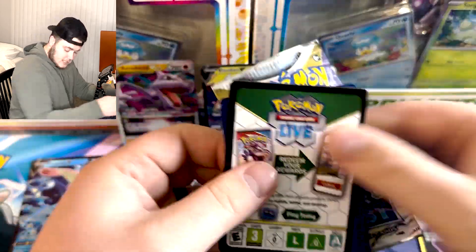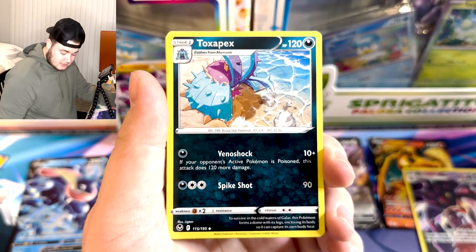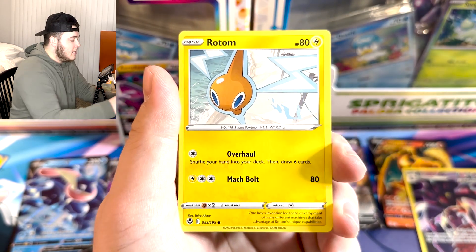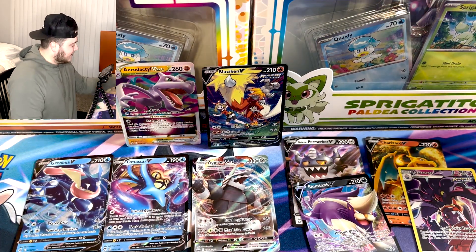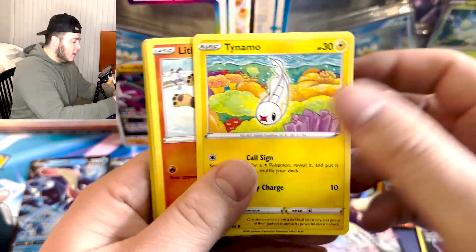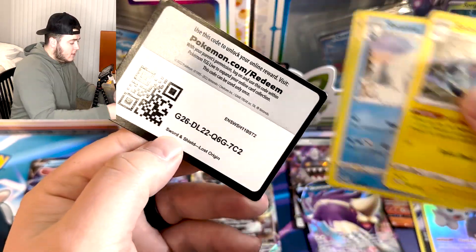We're about halfway there. Silver Tempest has been pretty dry and there we go — black border code card. Going leaf energy and it's fighting — that's a good sign! Matang, Professor, Emolga, Vulpix, Dreepy, Rotom, Swirlix, Jynx, and we got a Skuntank V — another ultra rare! It's all over the place today. I love going through these sets thinking about all the pulls over the days and months and years of being on this channel, opening packs and just having a blast.